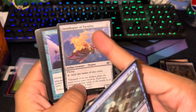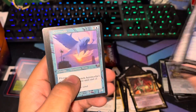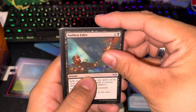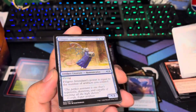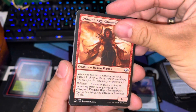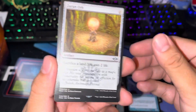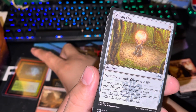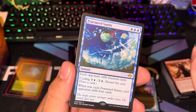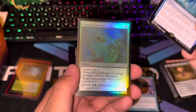Ornithopter of Paradise is super cool — it's basically Birds of Paradise for two mana but it's colorless, so it can literally go in any deck. Sudden Edict with split second: they sacrifice a creature. We have the Filigree Attendant, Dragon's Rage Channeler, Zuran Orb — sacrifice lands, gain life — and rare number 44: Arid Mesa, 244. Fractured Sanctity, and a foil common Flourishing Strike.